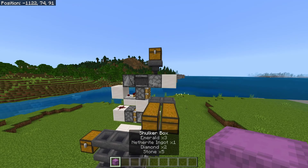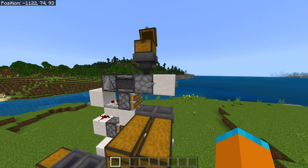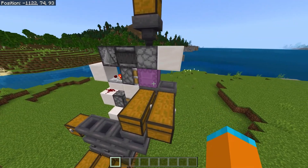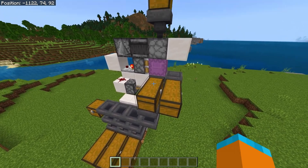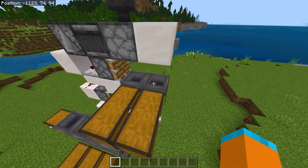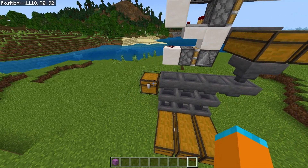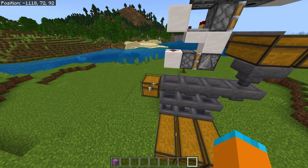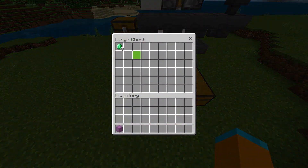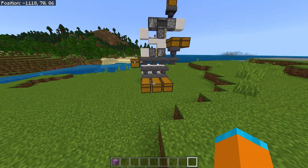Now I've got a shulker box with all these items in it. If I go to the chest at the top and place in my shulker box, it goes into the dispenser and if I click this button it gets put there. It funnels all the items into this chest, and once it's finished it gets pushed into the hopper and goes into this chest, so you get your empty shulker box back. If you go into this chest, the items that don't fit in the item sorter will go in there — which was the stone — and then the emeralds, netherite, and diamonds have all been sorted into the correct chests.